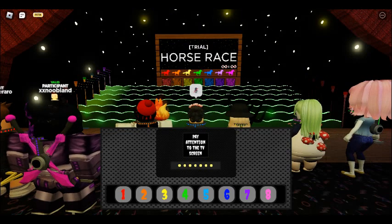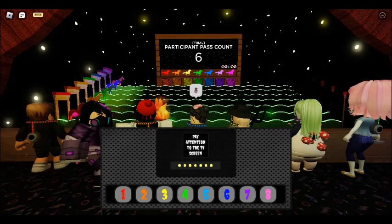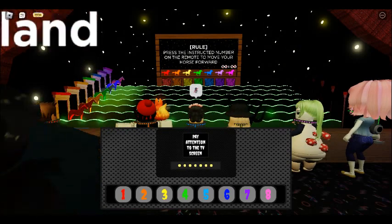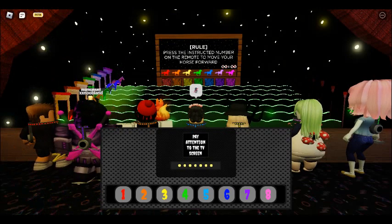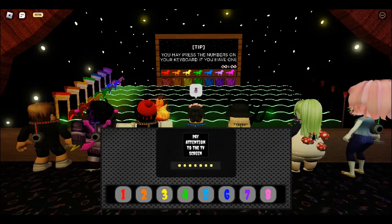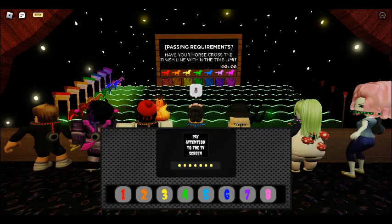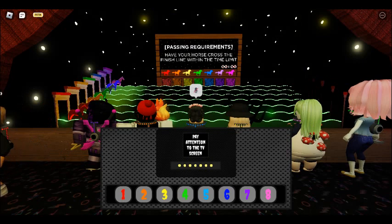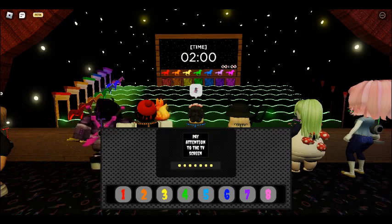Trial: Horse Race. Participant pass count: 6. Rule: Press the instructed number on the remote to move your horse forward. Tip: You may press the numbers on your keyboard if you have one. Passing requirements: Have your horse cross the finish line within the time limit.